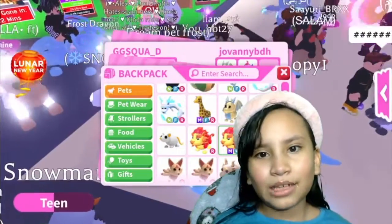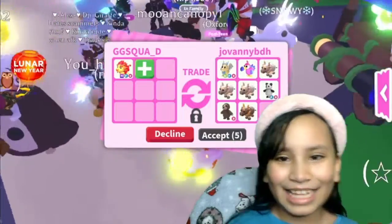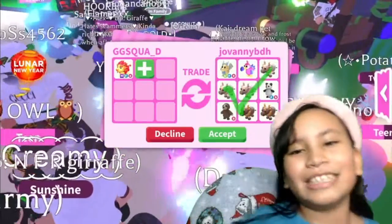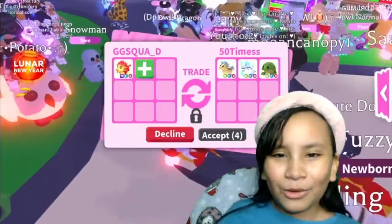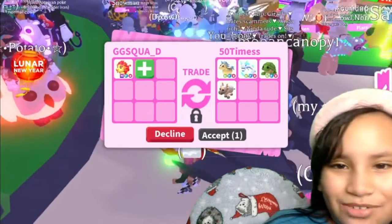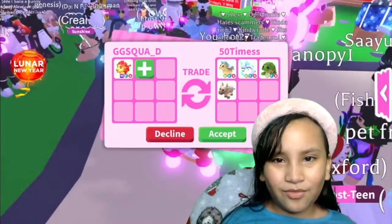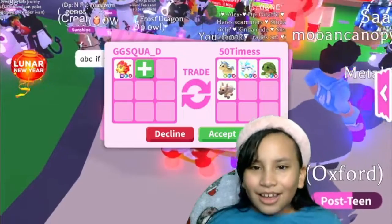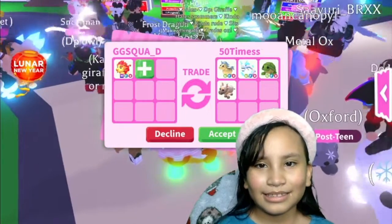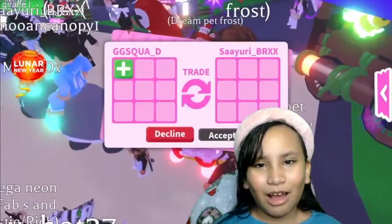We just got another trade request — a Neon Fly Ride Golden Dragon, very nice, and a Dodo. Then we got another trade offering a Neon Fly Ride Golden Unicorn, a Neon Fly Ride Turtle, a Neon Fly Ride Frosty, and a Metal Ox. Those are very, very nice pets — that's a very nice trade — but I do want to see what other people will offer.